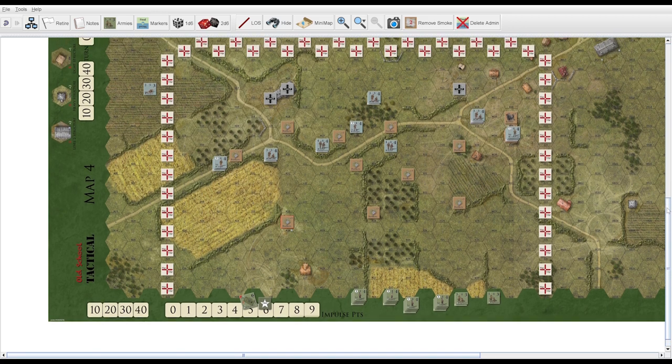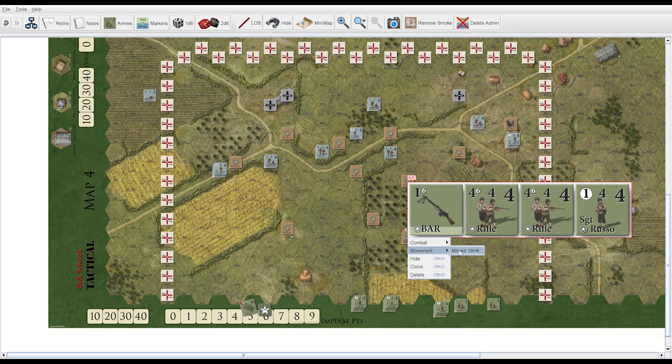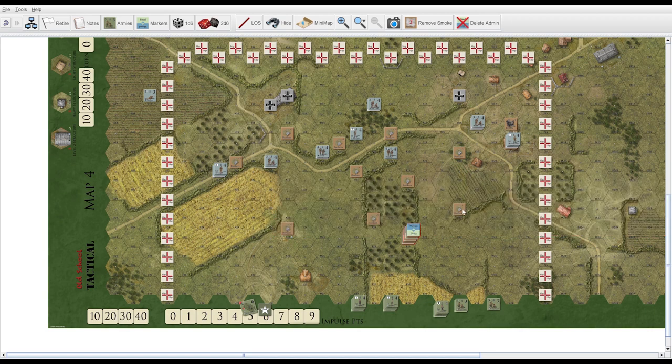Let's say that in this particular playthrough, the Americans have won the initiative. Their first move is going to be to attempt to move a fire group — a movement group — onto the board, and they attempt to move to this location. There's a leader there in clear terrain, so the Germans are going to want to see if their sniper is located here.